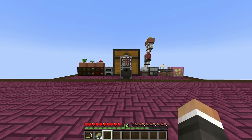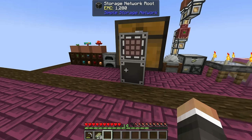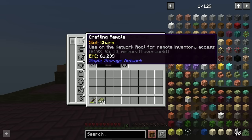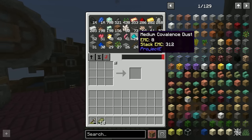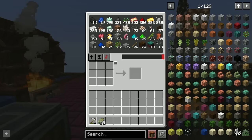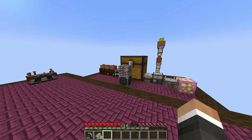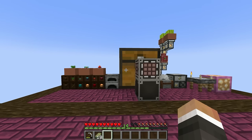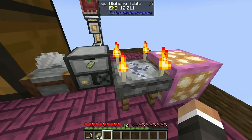In the last stream we were working on setting up the new simple storage network along with the crafting remote to allow us to wirelessly access all of the items inside of our colossal chest and more importantly craft with those items anywhere in the base, so that no longer do we have to run back to this storage quest table every time we want to find an item or complete a craft.